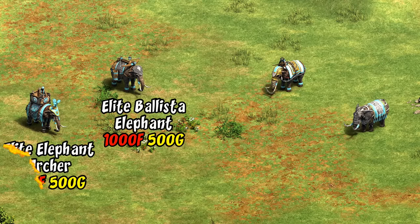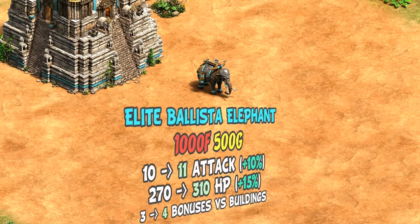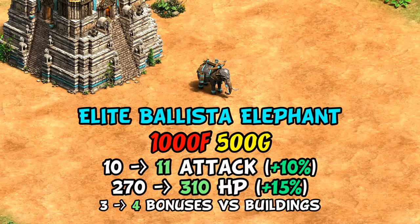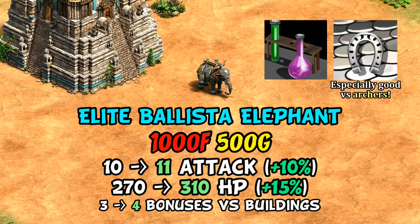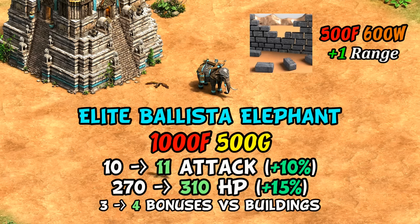In the Imperial Age, the elite upgrade is actually relatively cheap — comparable to the elephant archer and less expensive than the elite battle elephant or Persian elite war elephant. The elite upgrade is relatively light, only giving plus-one attack, plus-40 HP, and a little more bonus against buildings. Personally I'd prioritize Chemistry and armor upgrades first. Going from 10 to 11 base attack is still helpful given many Imperial units have six or seven pierce armor, so the percentage increase to damage can be significant. The extra range from Siege Engineers is also arguably worth picking up before the elite upgrade.